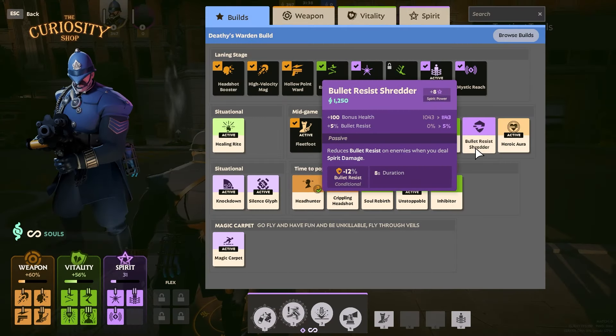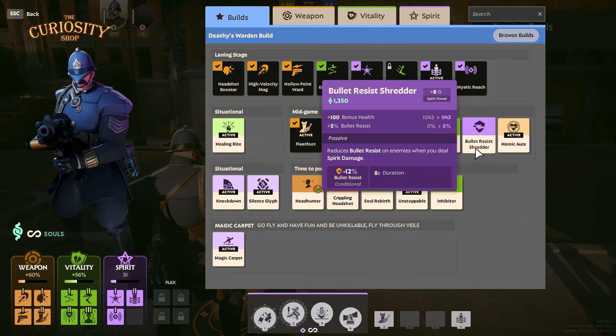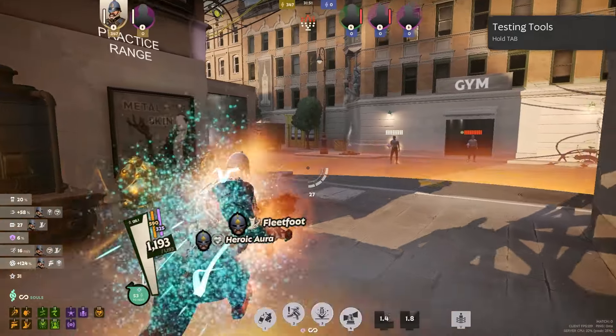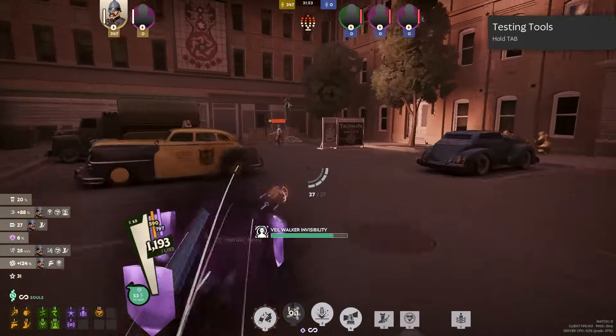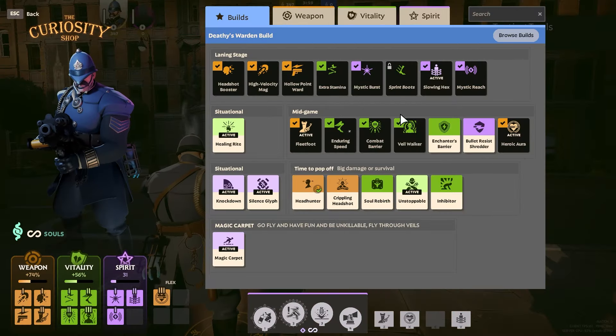Bullet Resist Shredder allows you to deal a little bit more damage and gives a little extra health. Heroic Aura is for even more speed. With Fleet Foot and Heroic Aura activated, you're moving even faster — it's kind of ridiculous. These are basically your mid-game items.